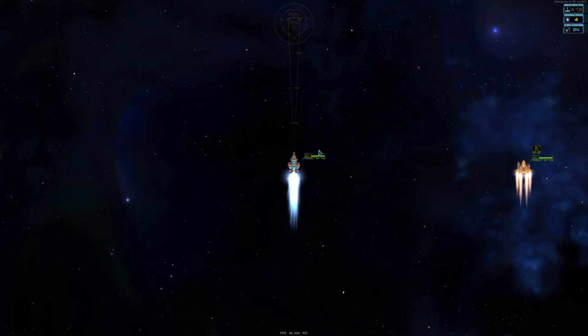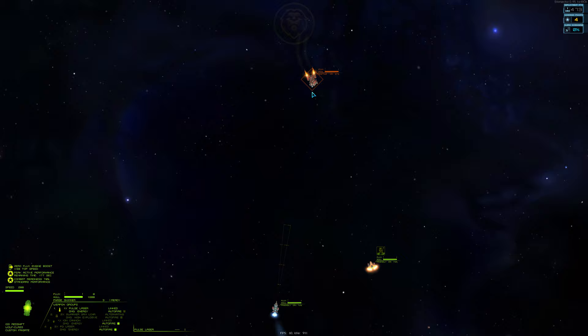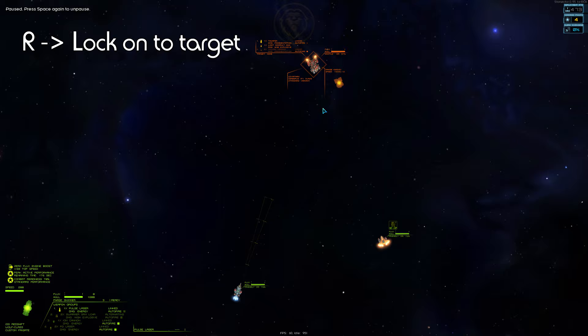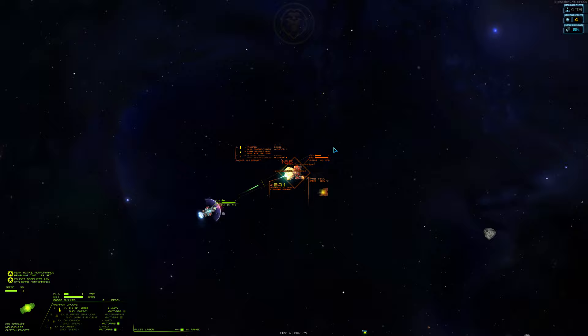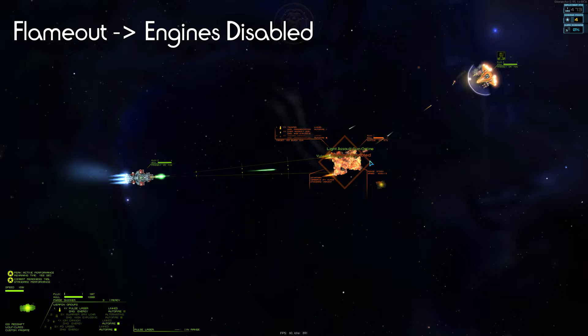I won't be going over every detail of combat right away, so we'll just give some helpful tips as we go. You can always pause the game with spacebar if you need time to think, and always make sure you are locked onto your target by pressing R. This will make sure your automated guns prioritize that target, your missiles are locked, and you can see where the armor is weakest on the target ship. You can zoom in and out of combat with the scroll wheel. In this battle, you'll see me zoom in to get a clear shot on the enemy ship's engines — with enough landed shots, this will cause a flameout, rendering the enemy ship's engines useless for a period of time, which is an incredibly effective way to disable enemy ships.